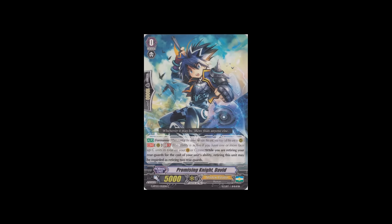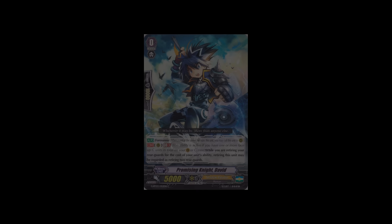And finally, I really like this starter for Shadow Paladin — Promising Knight David. He's the same as Karan: GB1, when you're retiring something for the cost of an ability, he counts as two units. So when you have to retire two, you can just retire him. I like him as a starter because sometimes you can't search for Karan — sometimes you just don't get the Karses, Makas, Clarets, or the stuff that you need to search. And he's really good because he makes Aura Geyser just retire one instead of retire two. So that's all for this GP203 set breakdown. Tell me guys what you thought, if you think I've missed out on anything. I'll see you guys next time!